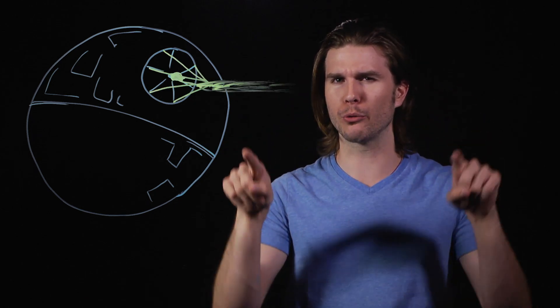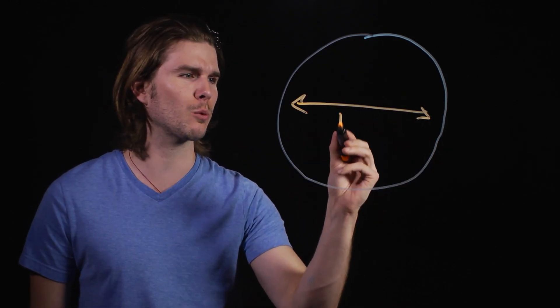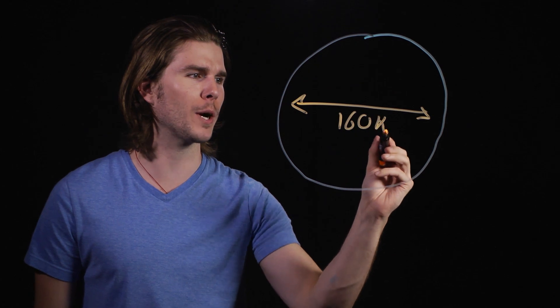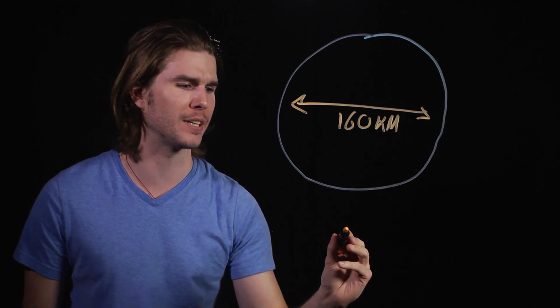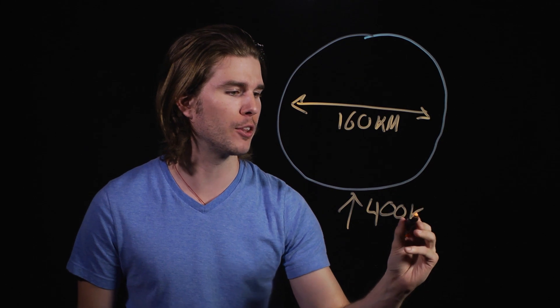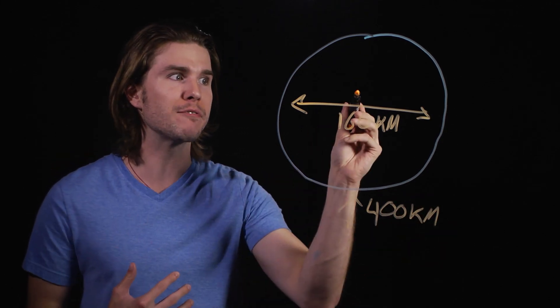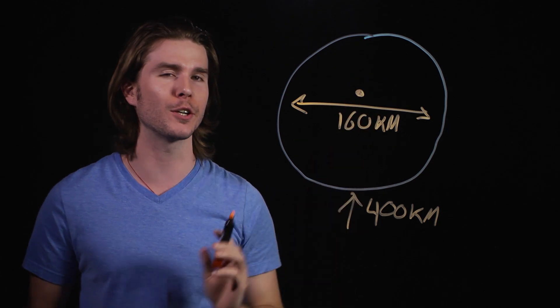I've been brought here from Earth to talk to you about the Death Star as part of our engineer exchange program. First, the Death Star is huge — like, confusable for a moon huge. With a diameter of 160 kilometers across, if the Death Star were placed at an orbit about where Earth's International Space Station is, or 400 kilometers up from Earth's surface, it would appear in the night sky 45 times larger than Earth's moon.